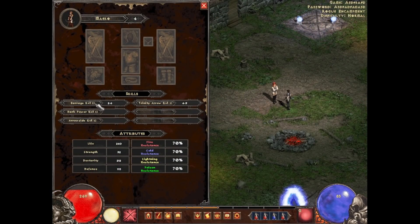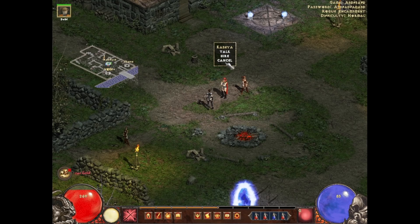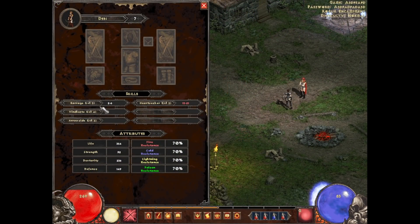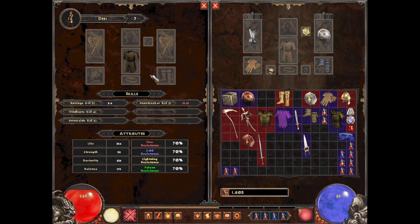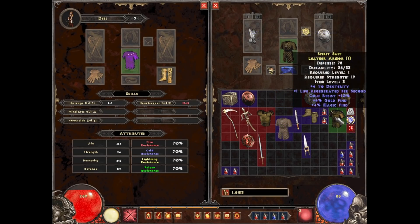We're going to hire the highest level priestess they have. The priestess also has Barrage but then she has this ability Heart Seeker, which I don't know what it does — so we're just going to find out. Let's use this chest piece for the 3% extra gold find. We actually have a yellow chest piece with 4% more gold and magic find, and 1 life regen per second — very nice. We made it over to the Stony Field and we're fighting Chupacabras, a boss.